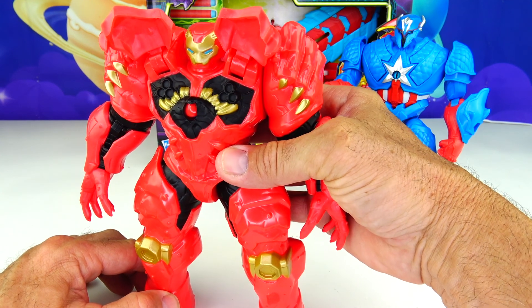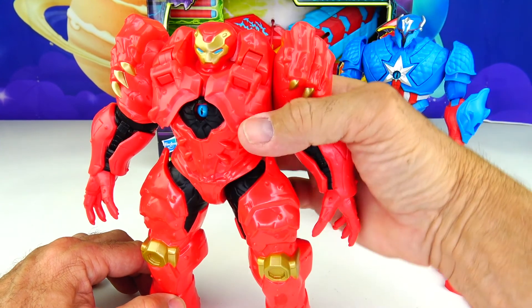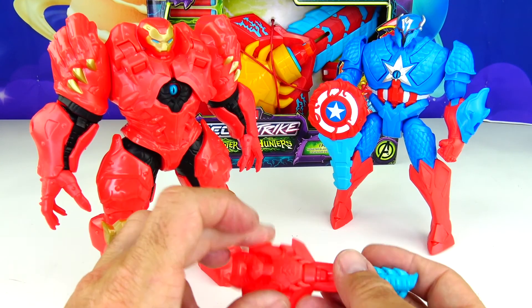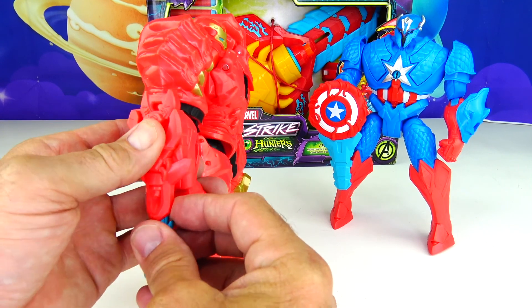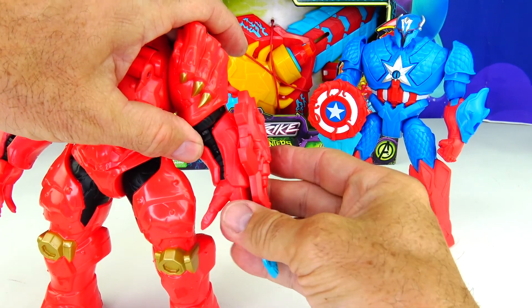Ready? Boom — look at that, so awesome! You can put the cannons down one at a time or both at the same time. You can attach Iron Man's gauntlet right to the side of his arm — you can put it on either arm. There's a hole on each side. Check that out.